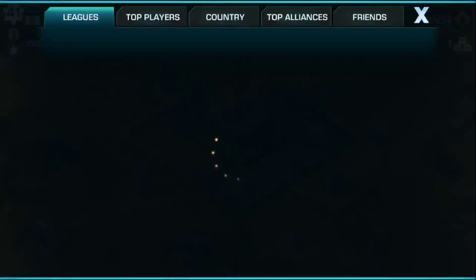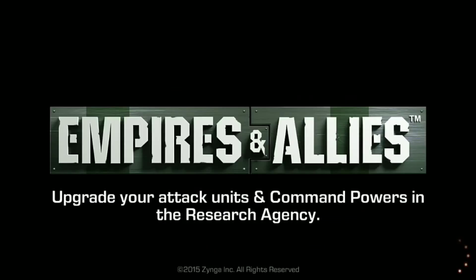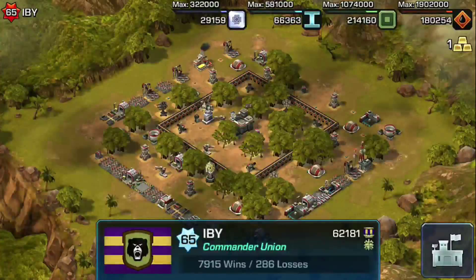Working our way up the leaderboard today in top players, next up we got IBY from Commander Union. I have to say Tycor, IBY, and Dennis Wen are all part of Commander Union, but were also recently a part of a different alliance. So maybe there's some trouble in paradise over there, but we definitely see IBY stepping up to the number three spot with 62,181 medals. Let's go ahead and take a look at what IBY's base is looking like today.